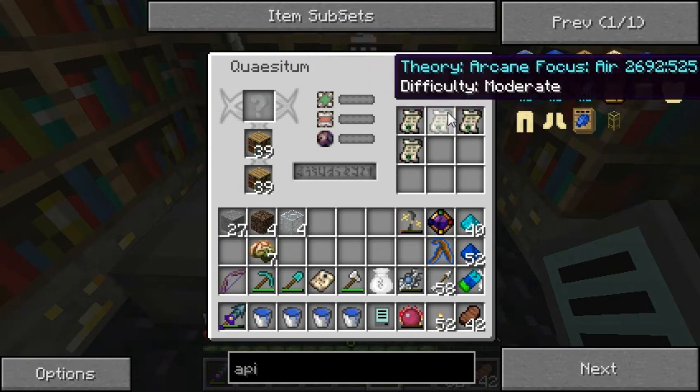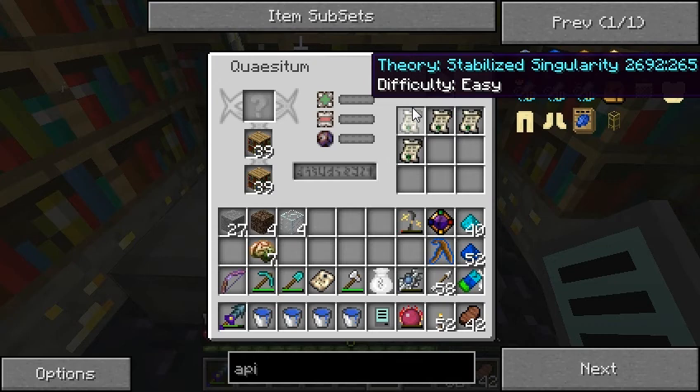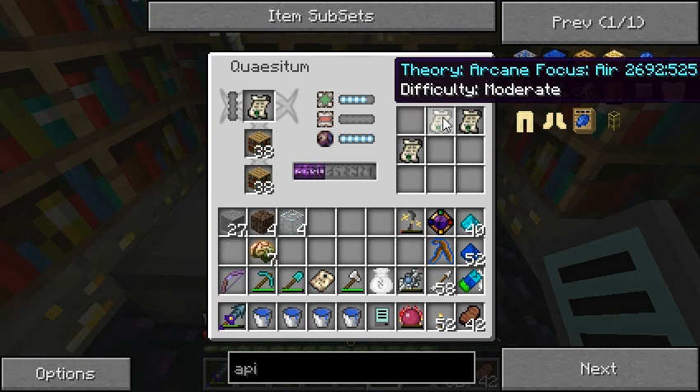Ooh, awesome! Stabilized Singularity, Arcane Focus, Charm of Vigor — sweet, we got all kinds of things! Let's throw this one in here. It's easy, it won't take long. And we'll throw that medium one in there.